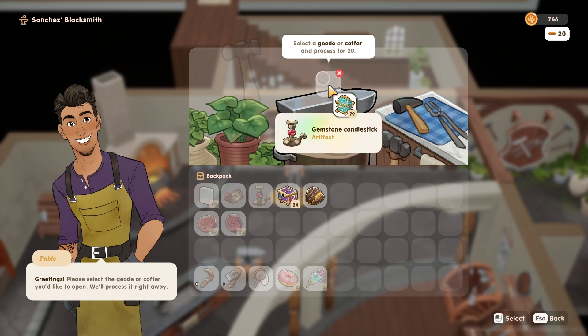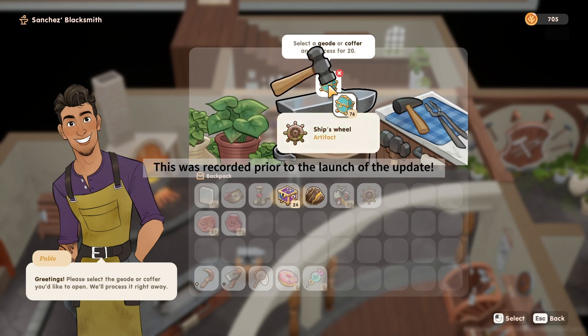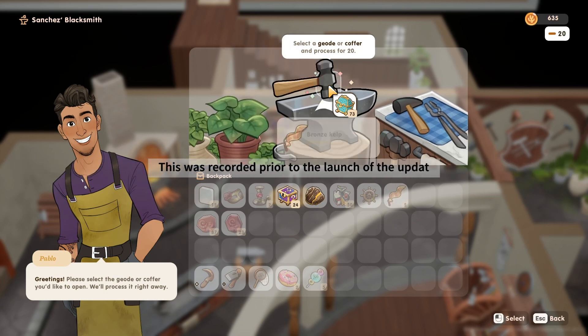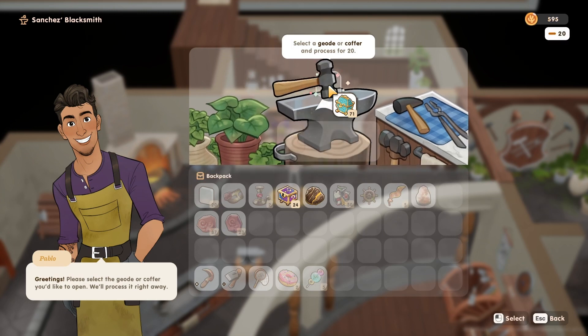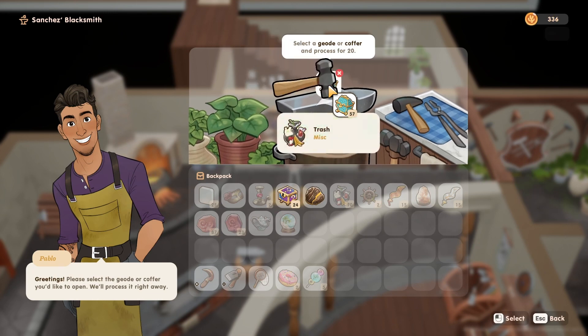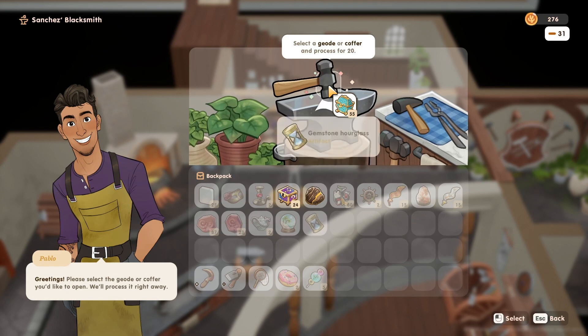Today I bring you a fun little video because, as you may or may not know, the Fall and Merfolk beta for Coral Island is currently live for everyone if you want to see what the update is about before it comes out. I have been playing through the beta as well, and one of the biggest things is that the deep ocean will now be unlocked, and with that comes a whole lot of trash that needs to be cleared.